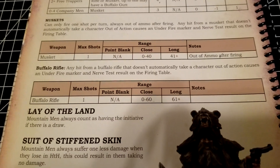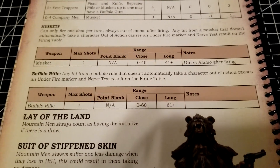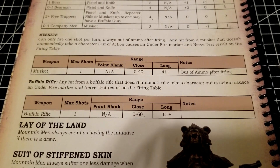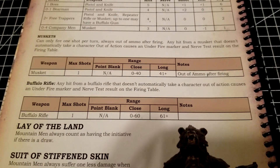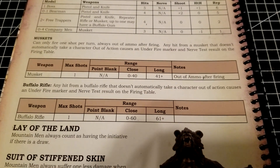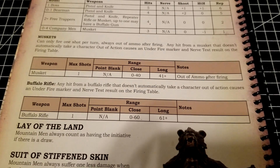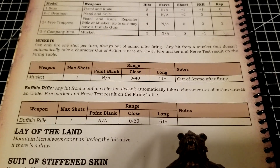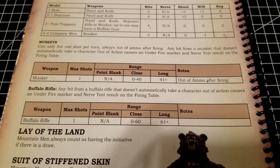The buffalo rifle is basically the same thing except it has a much longer range. Interestingly, you only get one shot per turn but you're not out of ammo afterward, so it gives you a little more maneuverability with that weapon. Most of the time you'll want to use that one action to get the aim in as well.